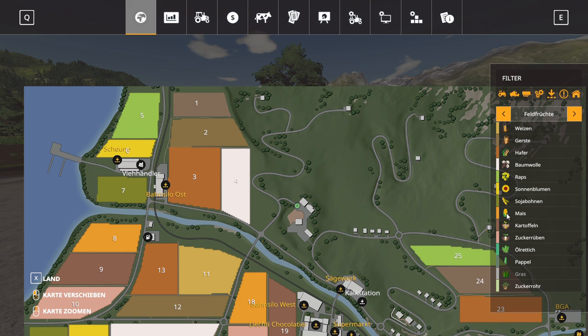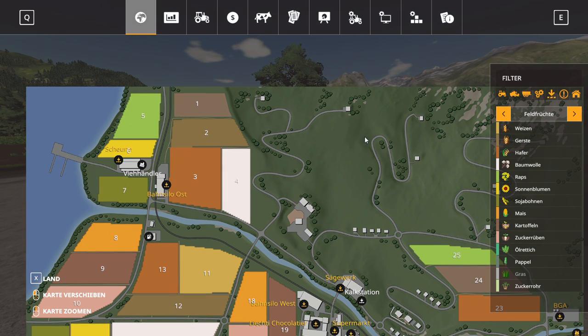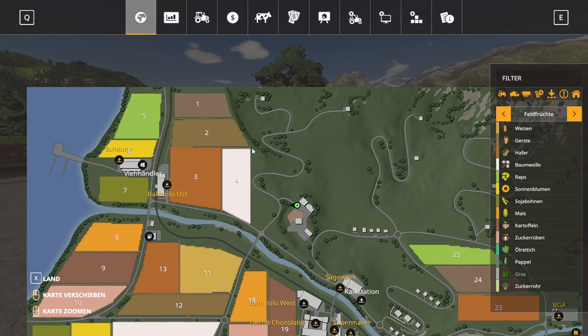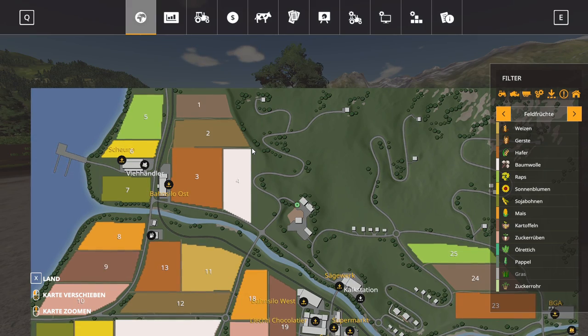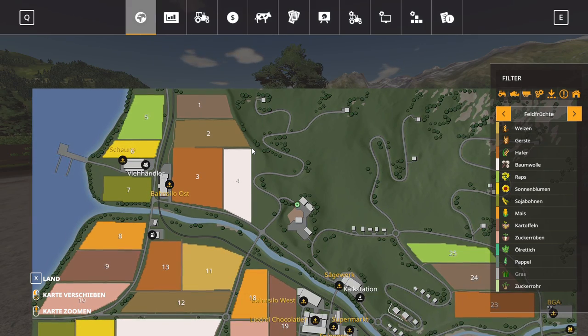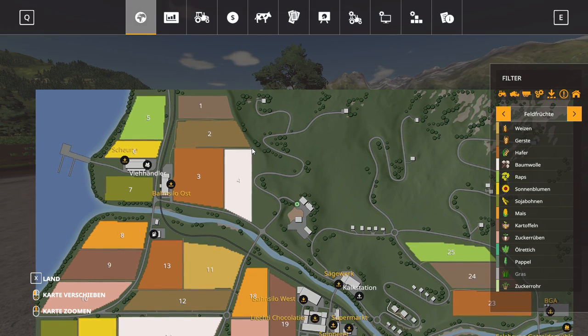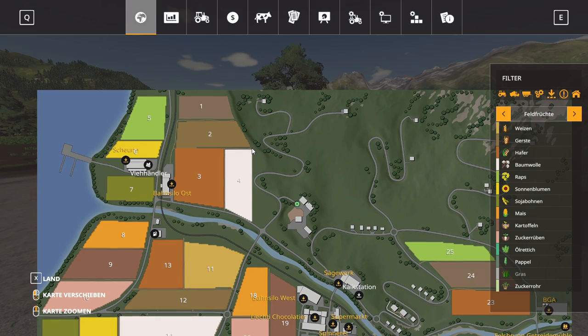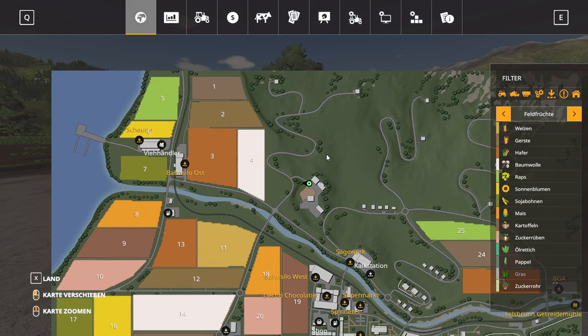We have potatoes, sugar beets with oil radish, poplar, grass, and sugar cane on this map. So these are the standard fruits that we have, we don't have anything else here. What I'm gonna do is review the map first and then review the vehicles - that's gonna be on a separate video otherwise it would get too long.